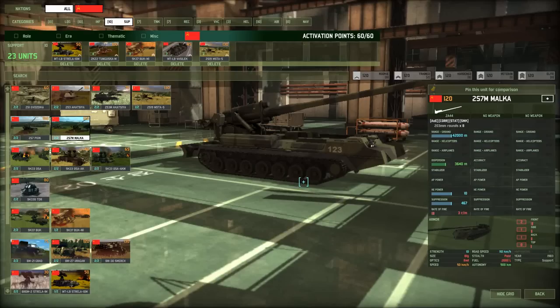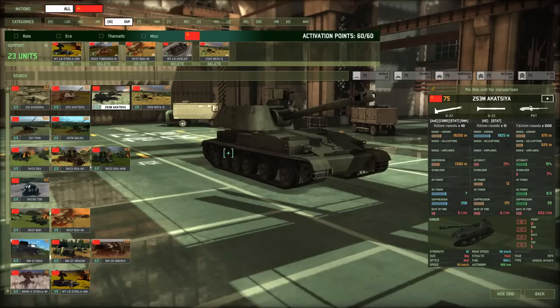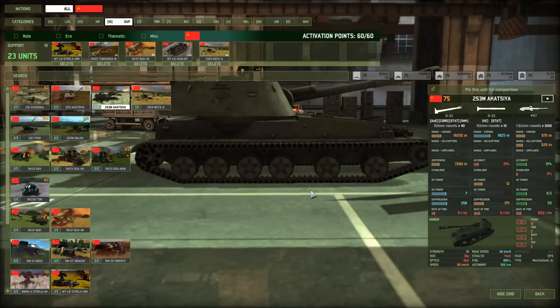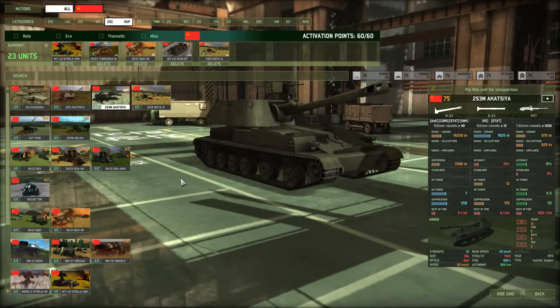Supply cost for artillery is determined by the caliber of the gun or rocket. The Malka has 203mm ammunition costing about 200 supplies to resupply. The Akatsiya has 152mm ammunition costing about 70 supplies. There's no way to tell from the unit card — you have to test it yourself — but knowing how supply-intensive a given artillery unit is is very useful.